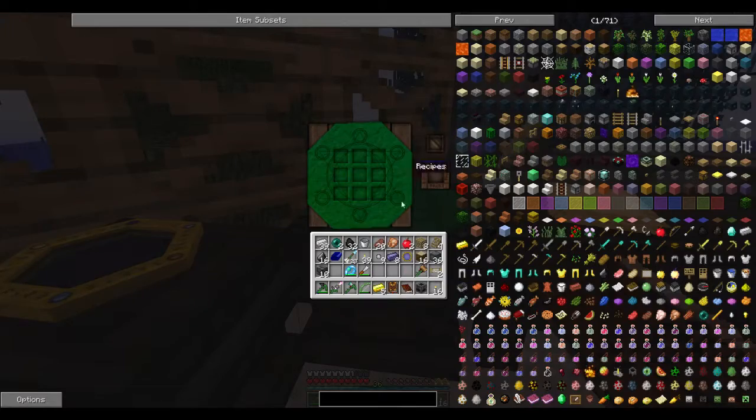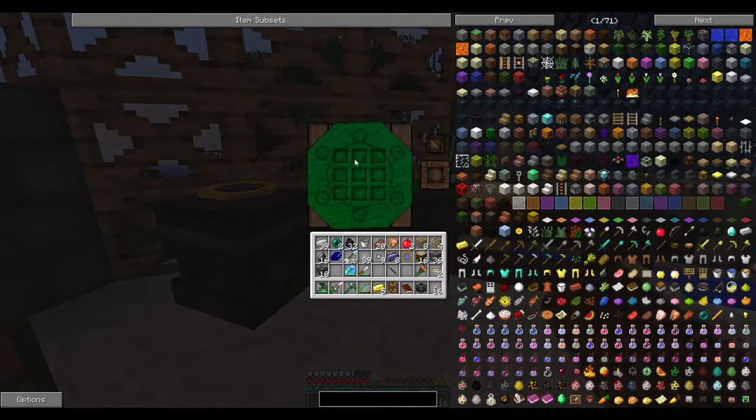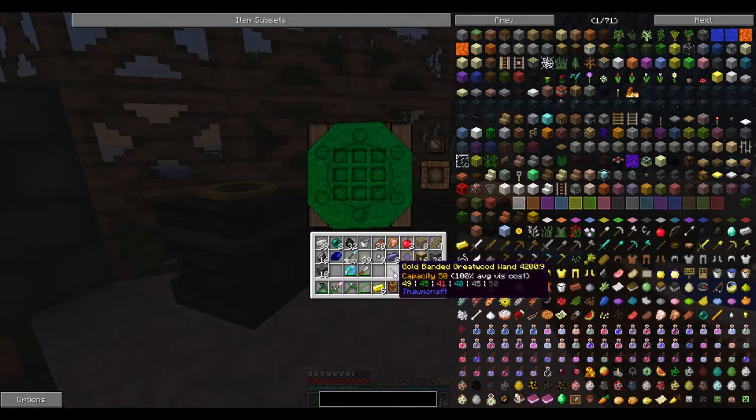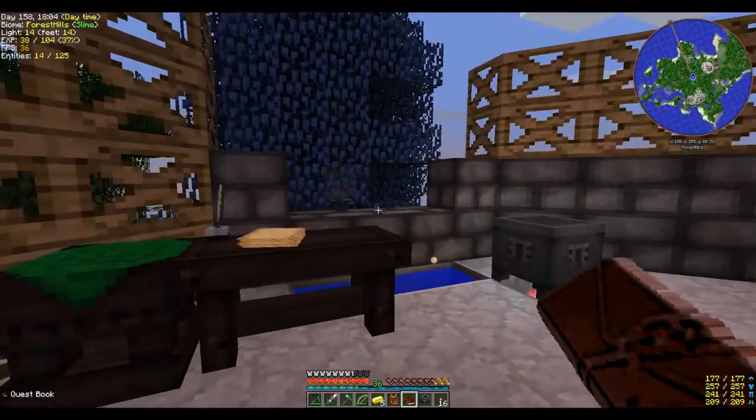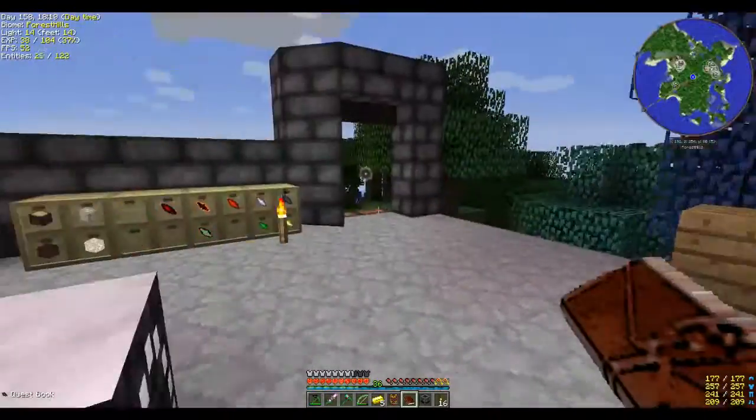I'm not sure whether I showed you I made the gold band and greatwood wand here — fairly simple. Just two bits of greatwood, and that gives you the stick for the middle. Then two lots of gold nuggets in the helmet shape to give you the ends. That gives you a capacity of 50, which is great. These silverwood trees I've got around — some have nodes. There's one there, the one that spawned naturally.